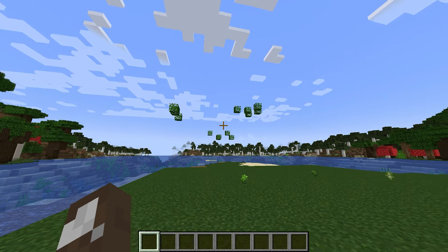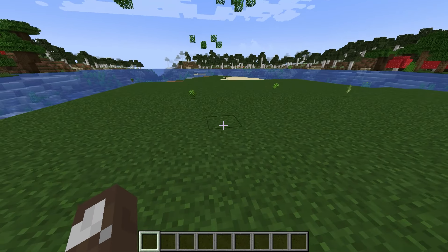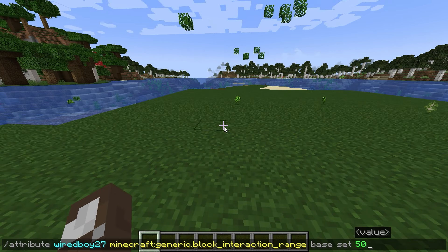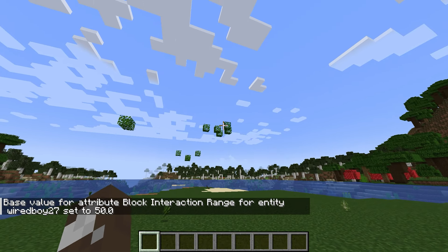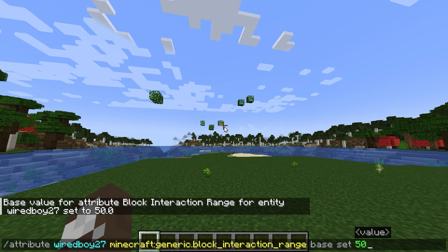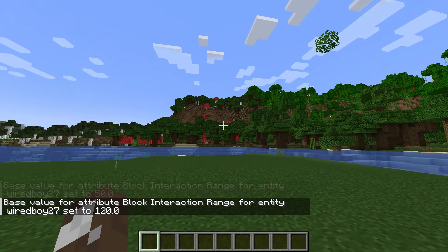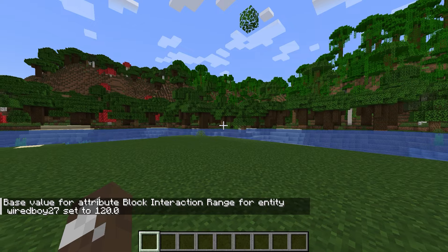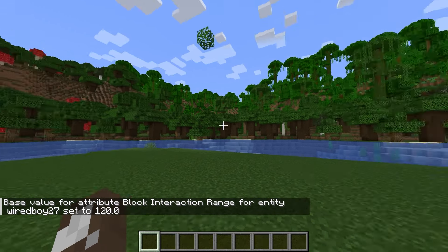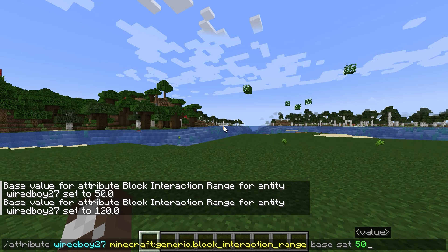Welcome to a look at 23w51b, which is essentially 1.20.5. The first thing I was looking at is the attribute command — I think this was added at this point. You can see I set it to 50. The limit goes higher; you can actually do 120. Wow, that is crazy — so you can set it really high.